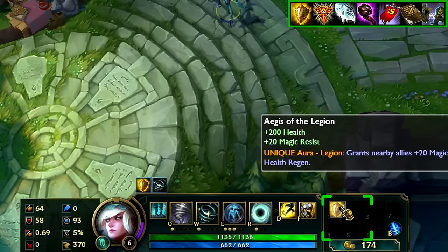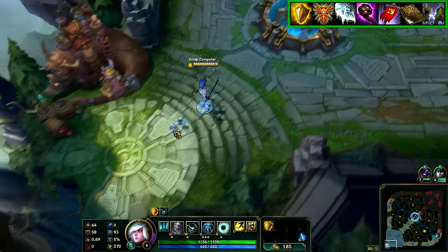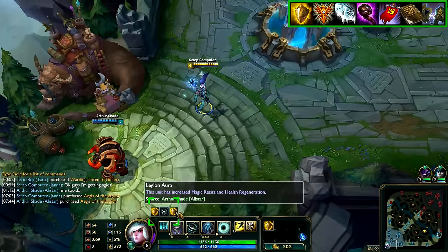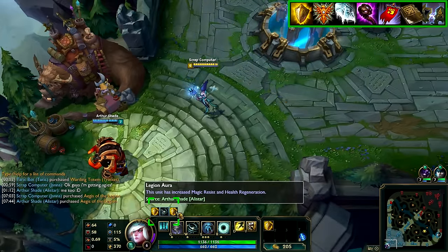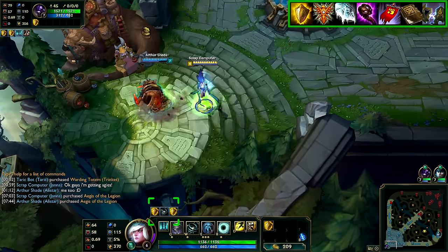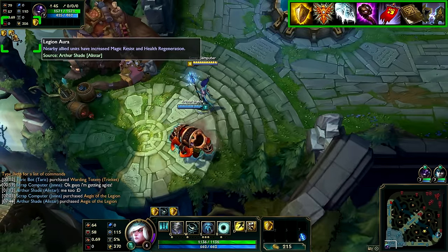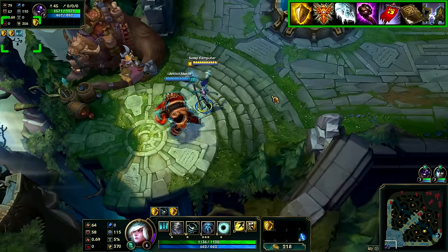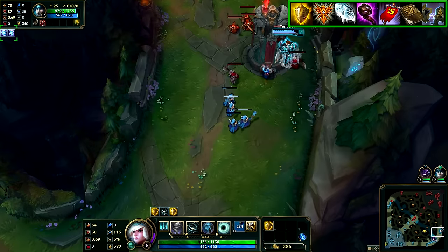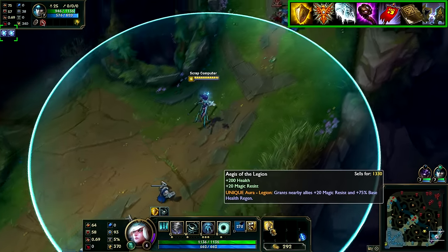I've been playing recently and seen some bronze, silver and even some low gold players stacking aura items with unique passives. Items such as Aegis of the Legion, Frozen Heart, Abyssal Scepter, Banner of Command, Will of Ancients and Zeke's Harbinger provide auras for your team or a debuff to the enemy team, but this buff or debuff will only be applied once regardless of how many of the item have been bought. A champion will only be affected by these auras once, hence we only need one of each.